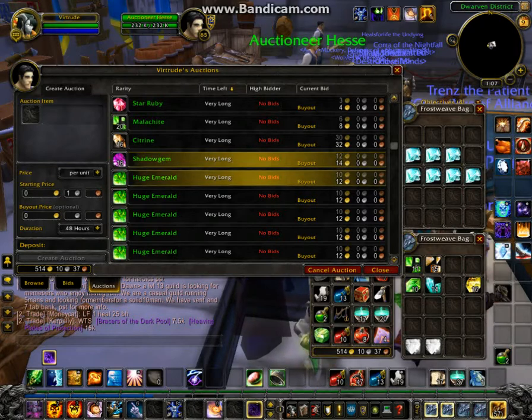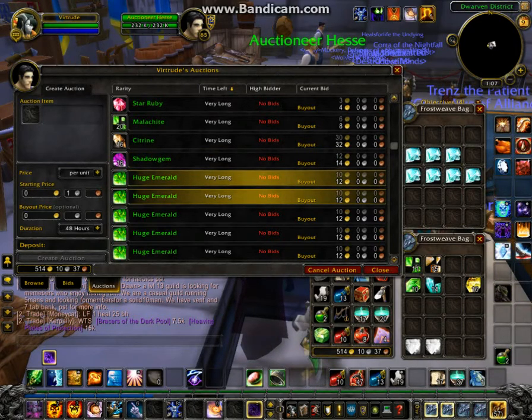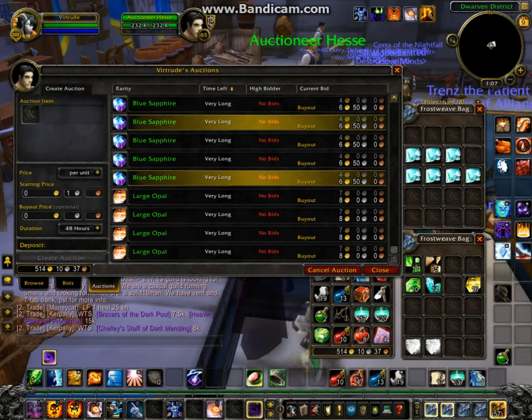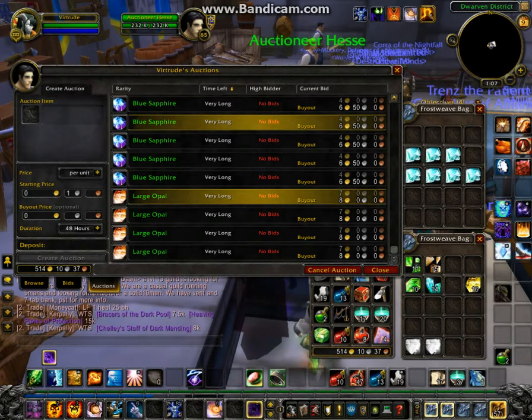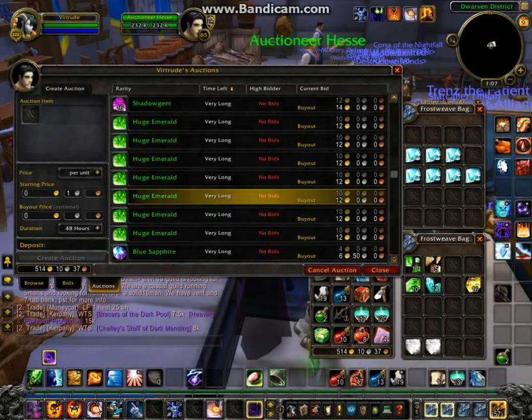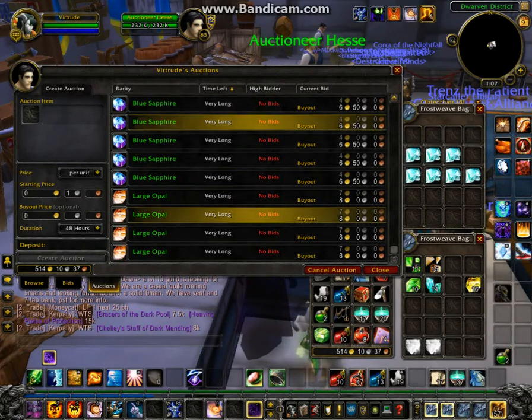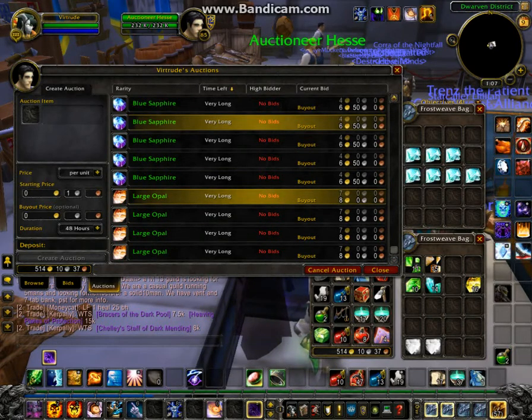I've also put in high-level gems: huge emeralds at 12 gold buyout, blue sapphire at 6 gold 50 silver buyout, and large opal at 8 gold buyout. I don't know how well they're going to sell, but I have put them up before and had them sell — just never in this amount, so this is actually a lot for me to be placing up for sale.